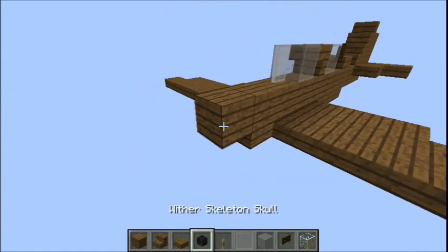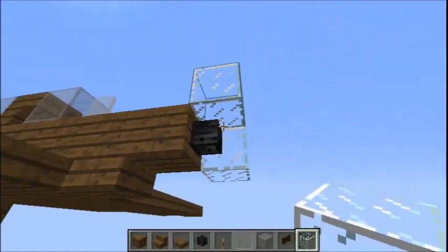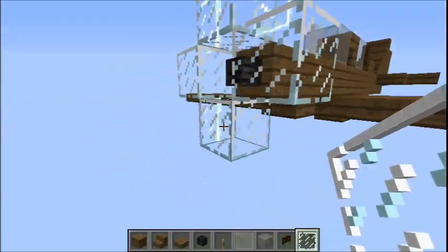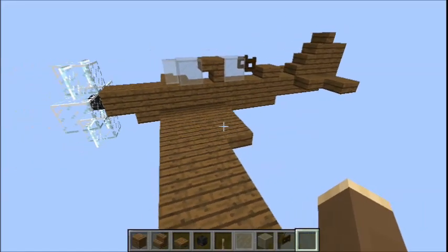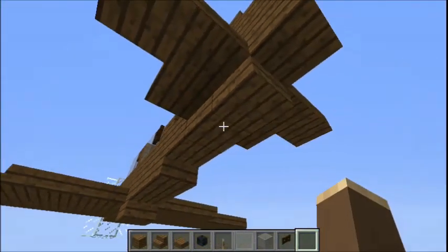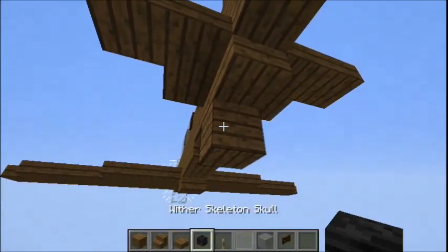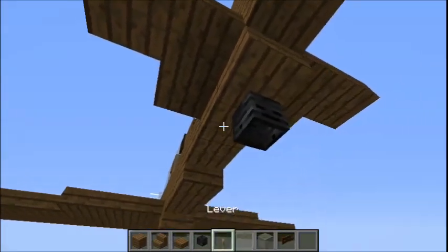The propellers are standard - skeleton skull with glass all the way around, and glass panes to finish off. And of course we need the tail wheel - count two blocks in, and on the third block place a block of anything so you can attach a skull to it, break it, and replace it with a lever.